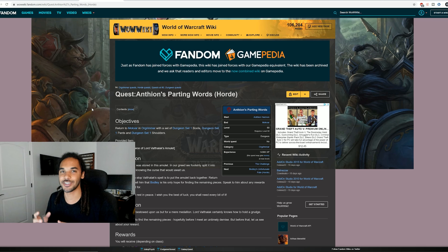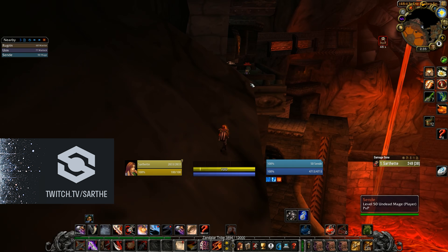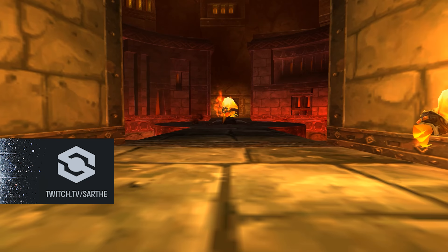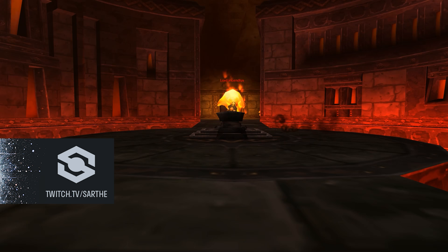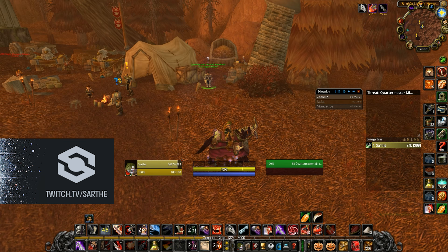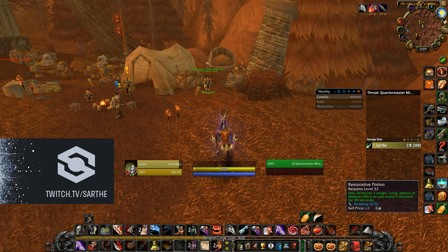Once you've gotten your next pieces of Tier 0.5, you get another quest called 'Bodley's Unfortunate Fate,' where you travel to Blackrock Mountain and use the Extra-Dimensional Ghost Revealer to find Bodley near BRS. He gives you 'The Three Kings of Flame,' needing the Encendrite of Incendius (from Lord Incendius in Blackrock Depths — soloable), Ember of Emberseer (from Pyroguard Emberseer, the first boss in Blackrock Spire), Cinder of Cinders (from the Duke of Cinders in Silithus — you'll need someone to summon the Duke), and the Hollowed Brazier purchased from the Argent Dawn — that's why you need Honored reputation with them.